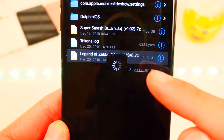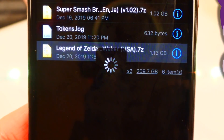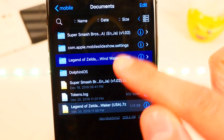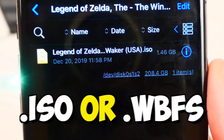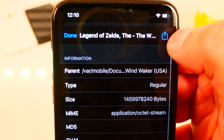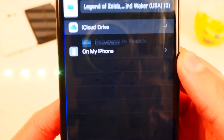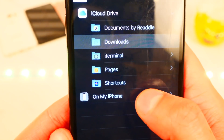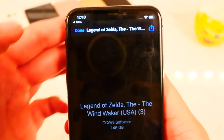Extracting may take some time since it's a 1.13 gigabyte file — just be patient. Once done you'll see the Legend of Zelda folder. Tap into it and there is the game file. Tap the 'i' icon, then the share button at the top right, and tap 'Files'. You can save it wherever you want — even to iCloud Drive. I'm going to save it on my iPhone. Select 'On My iPhone' and click 'Save', then hit 'Done'.